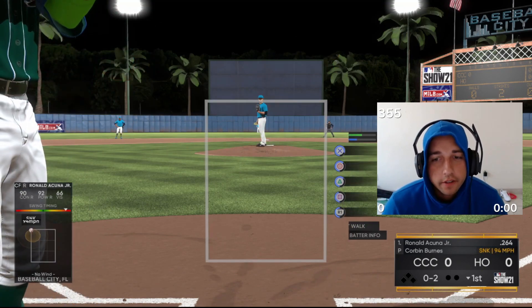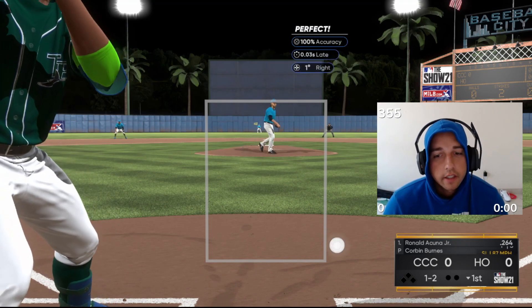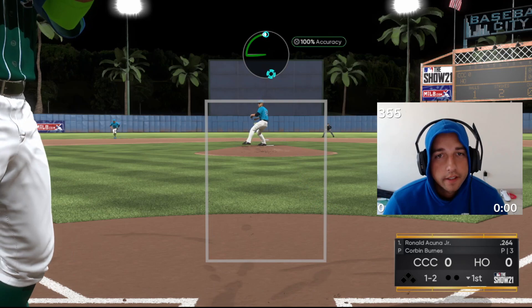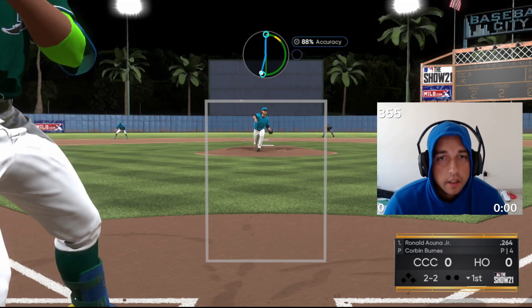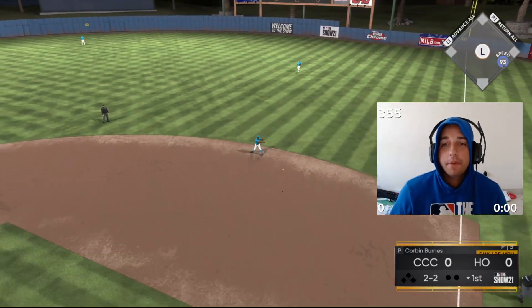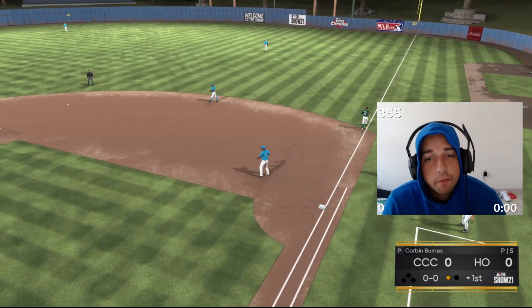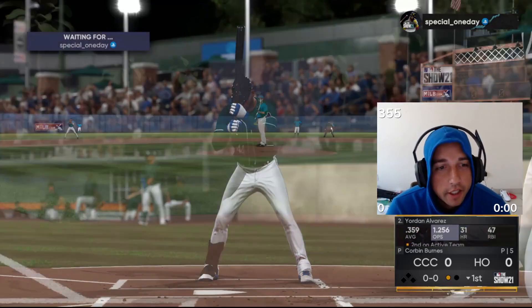Alright Corbin, good start — two straight dots. Let's try the slider low and away. That's a good pitch but unfortunately he takes it for a ball, good take. Good take again. Alright, we jam him up, easy play to Jackie — good start for Corbin Burns. As long as we throw some dots Corbin should be pretty damn good.